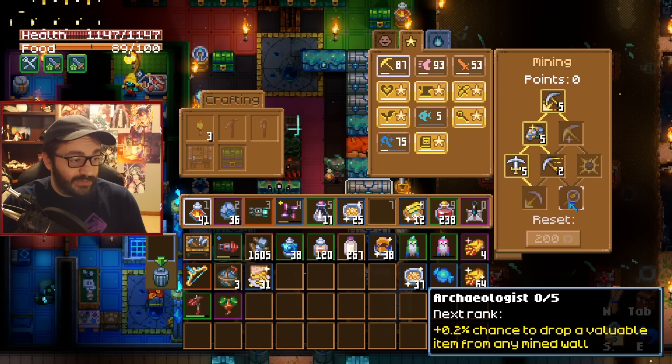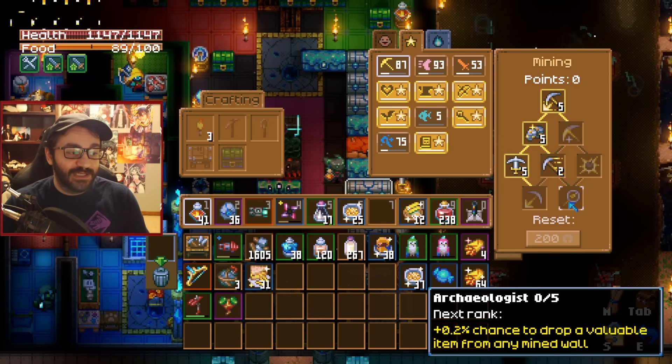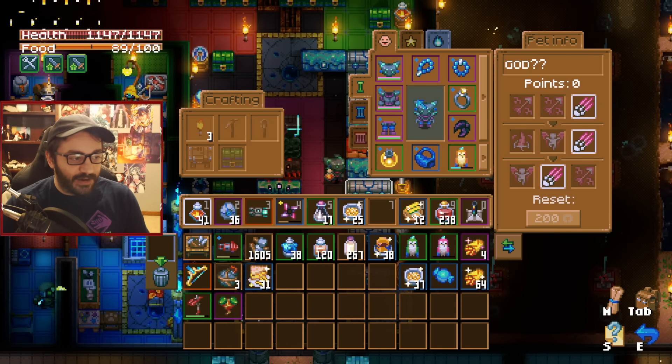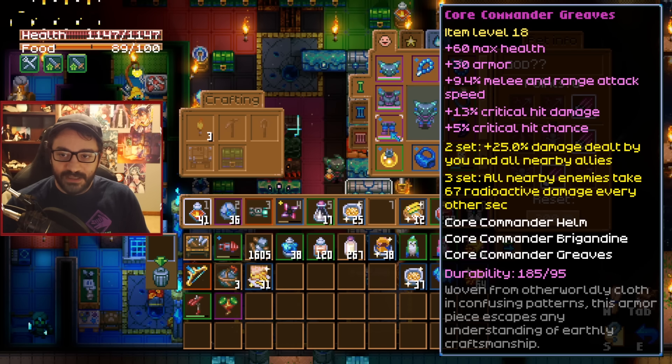Once you have both, you can choose pretty much any end game armor set you like. I decided the end game armor set was phenomenal — it adds damage, attack speed, crit chance, and so on. The two-set bonus gives an additional 25 damage and the three-set adds a little extra radioactive damage. In a sense you could take off one piece and take advantage of just the two-set, since the three-set isn't that great.